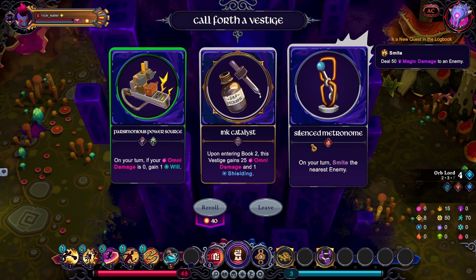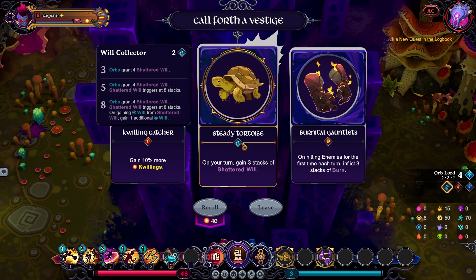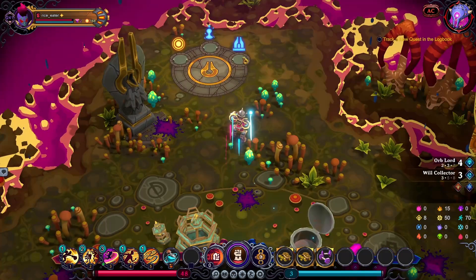Let's reroll for the item slot — okay, it's another Will Collector, I'm okay with that. Could go to a Vestigial Shrine.